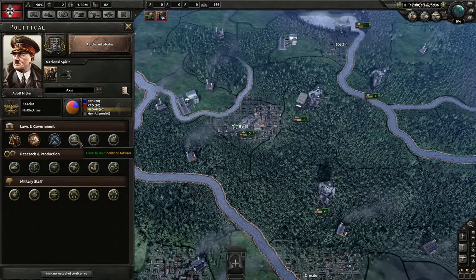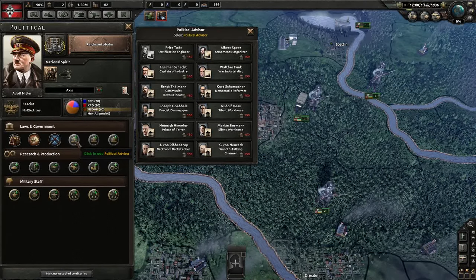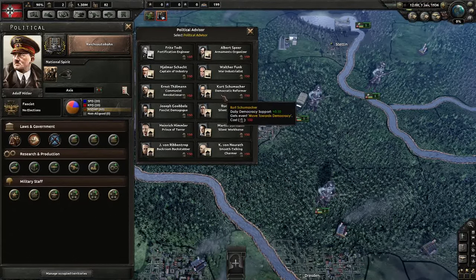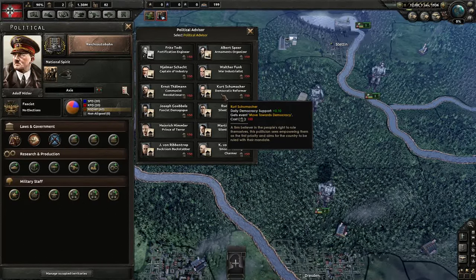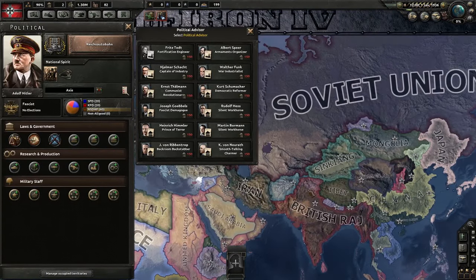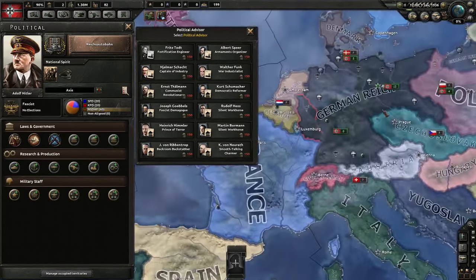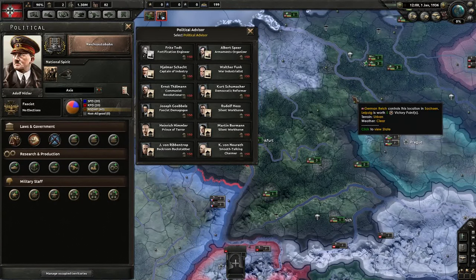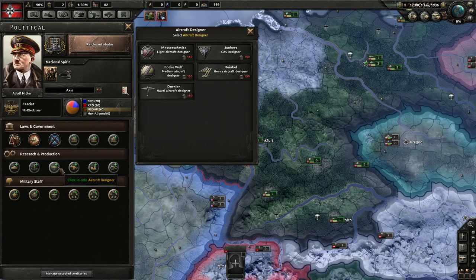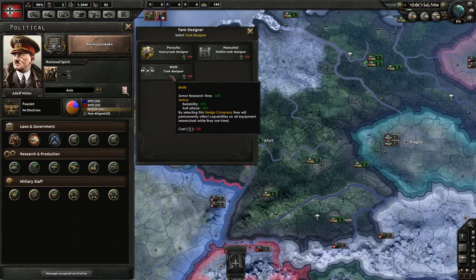You also use political power to hire government ministers that each give some sort of bonus to your nation over time. The political advisor category is particularly significant because you can hire fascist demagogues, communist revolutionaries, and democratic reformers if you want to change the ethos of your government and start a new faction or join a different one. You can use these ministers, for example, to make a democratic Soviet Union, a fascist United States, or even a communist Germany, which is a great way to have a fun ahistorical playthrough. You can also use it to hire industrial firms, materiel designers, aircraft designers, ship designers, and tank designers that each give specific bonuses to their particular purview.